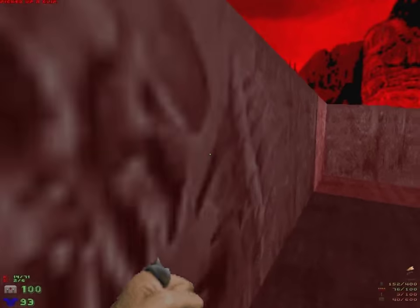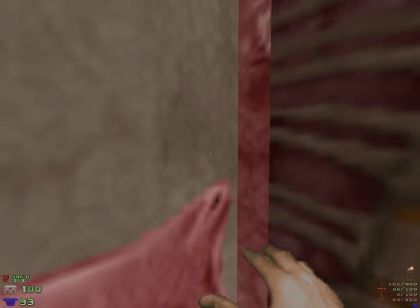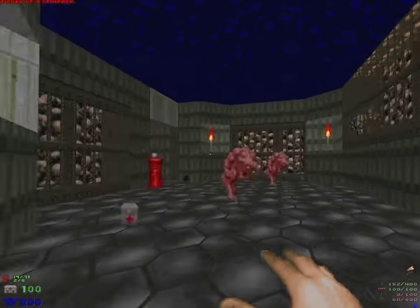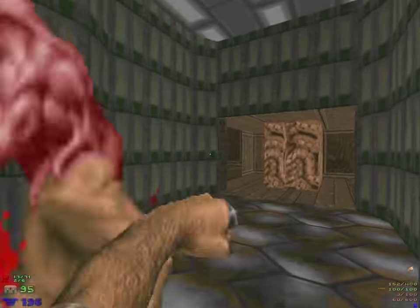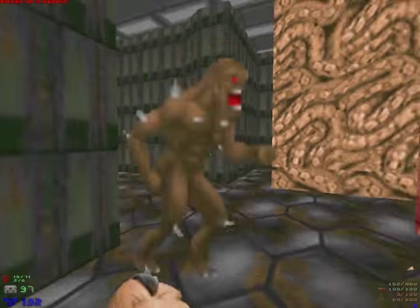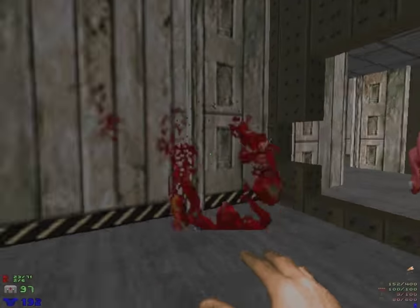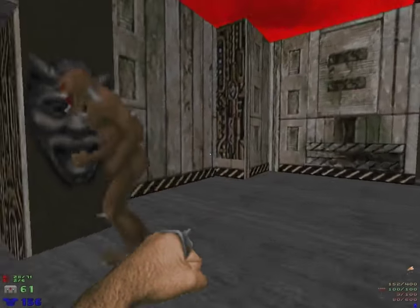I thought there was a damage floor up here - I guess not. Actually there's a path with a damage floor, just in front of an armor. I just remembered the whole maze being a damage floor. This path was a damage floor. This wasn't as bad as I remembered. I could be doing this faster, but I'm just trying to be entertaining and efficient and get some armor. It shows how many resources you get in Doom 1 - blue armor all the time.